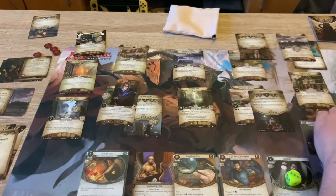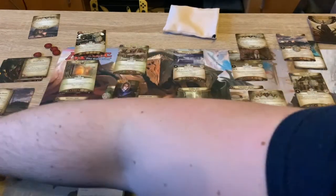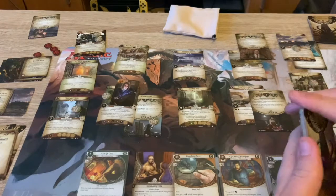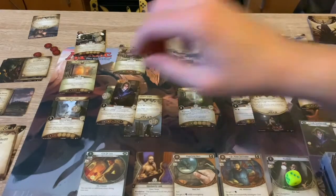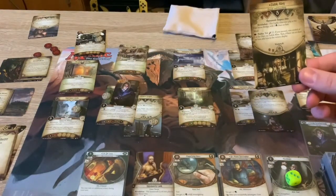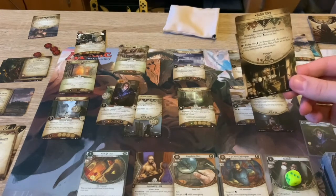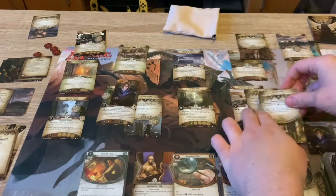So you can probably see - four shroud, one clue, top card of the deck into the leads deck. Let's do one more, let's do one more clue. Zodak Allen - good old Zodak. He's at the Fifth Street Bridge, one clue, contest three. If it succeeds, take control of the clue and discard him. So he's at Fifth Street Bridge with the Initiate of Dagon.